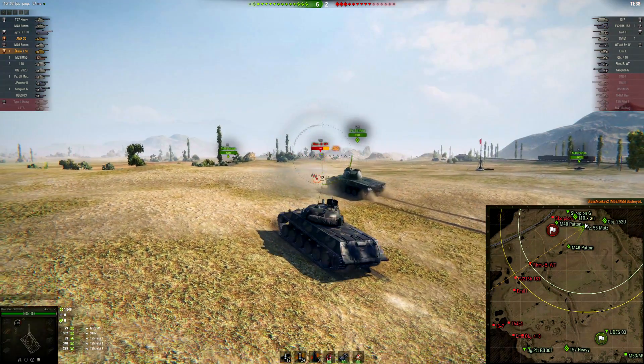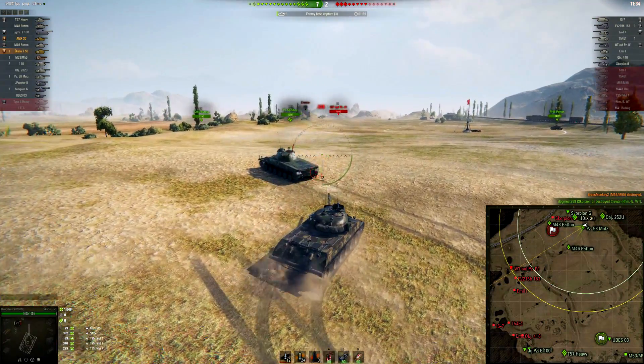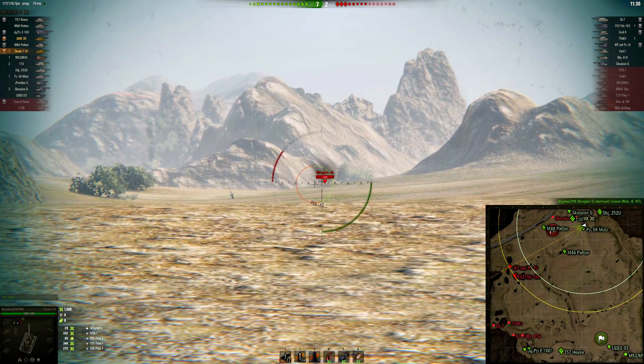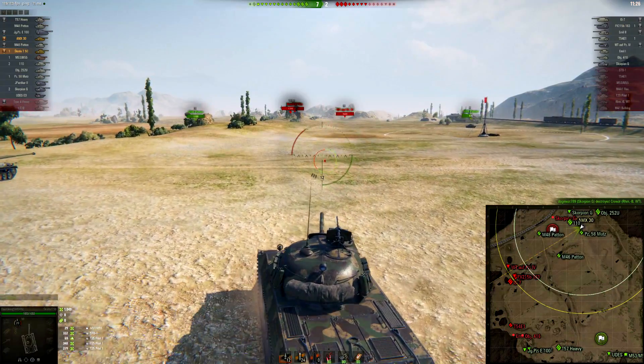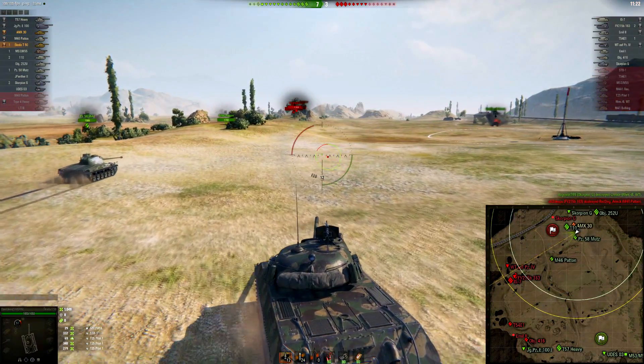I'm able to get the shot on the arty — a fully aimed shot into the RHM — but it's actually my brother that made the hit. I don't even know where that shot went honestly; it was a perfectly fully aimed shot and wasn't even that far. But whatever — RNG. I still only have 1000 damage and I really want to get more.